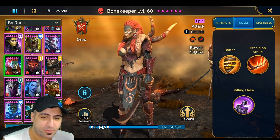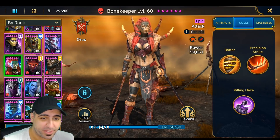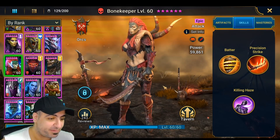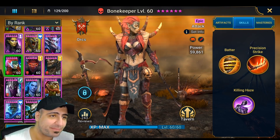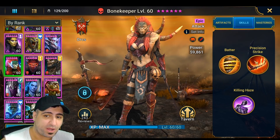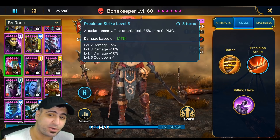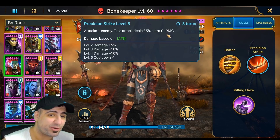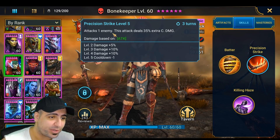Here is Bone Keeper. She was on my list of the heaviest single-target hitters in arena for epics, and I've finished working on her. She's one of those overlooked champions in the Orcs faction because her kit doesn't look very good. But Precision Strike - this ability has potential for dealing a lot of damage. It deals 35% extra critical damage and it's on a three-turn cooldown, so I wanted to book it out to showcase her strengths.